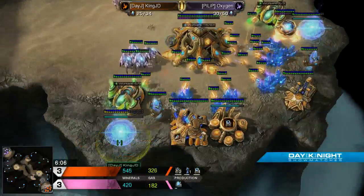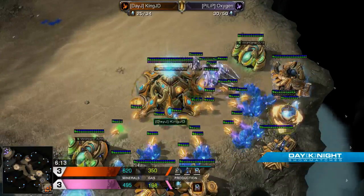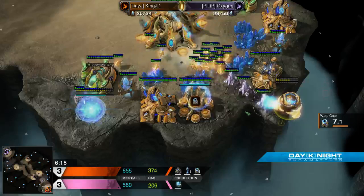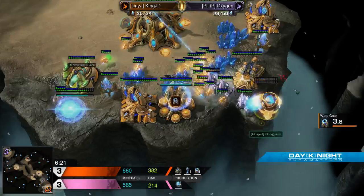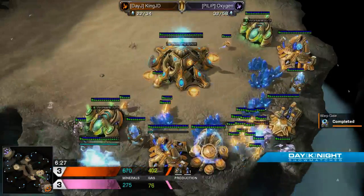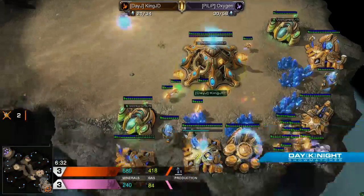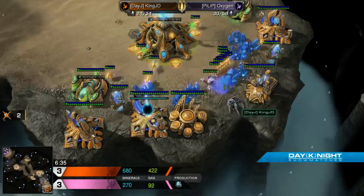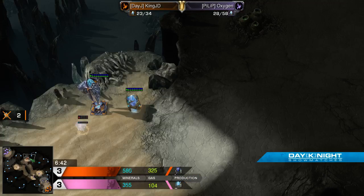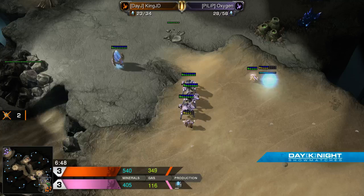This is already looking bad. If he needs to pull his probes, all the stalkers are going to die. But he does lose the Mothership Core. I think this is a pretty easy win for JD — because you just warp in. You can warp one DT to defend, one DT to attack. The game should be pretty over, and he's warping in that offensive DT right now.